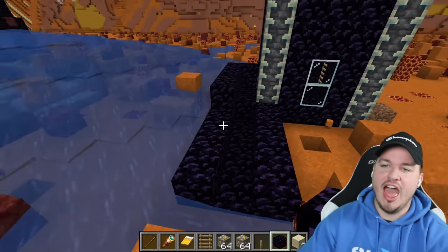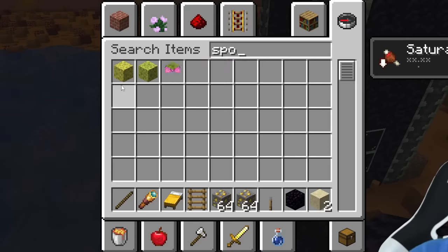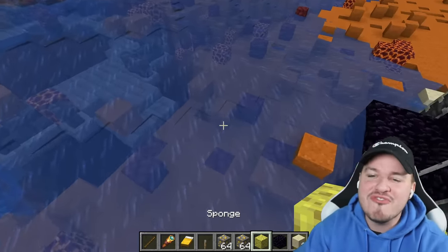We had an idea, and the idea was pretty grandiose. We're going to search for sponge. We don't need a wet sponge, we need a regular sponge. The reason we need a regular sponge is I'm not a fan of water, guys.